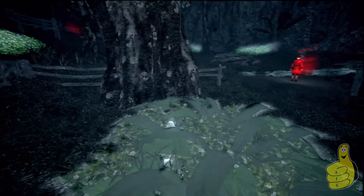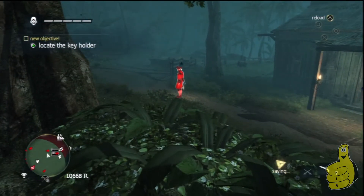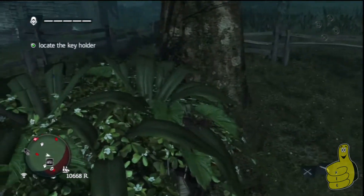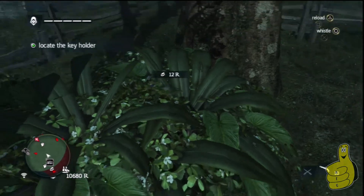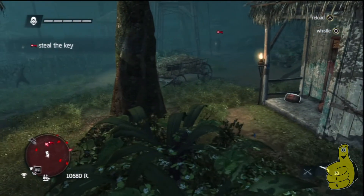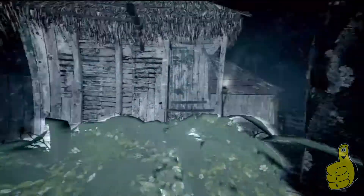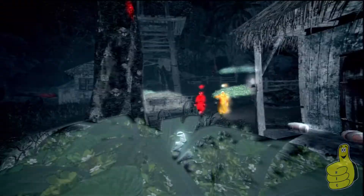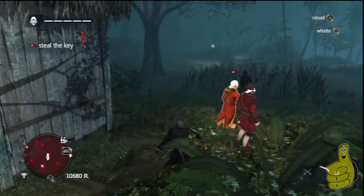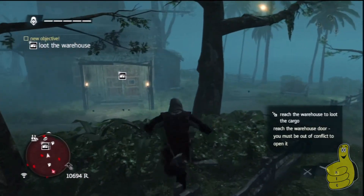Once the target goes red and you need to locate the key holder, I took out a nearby guard — you don't have to, he'll walk away anyway. The key holder is off in the distance and will actually walk right past you, so I just stayed put and waited for him to come to me. I found that easier than going after him. Once he walks past you, just pickpocket him quickly — or you can kill him — and walk away stealthily.